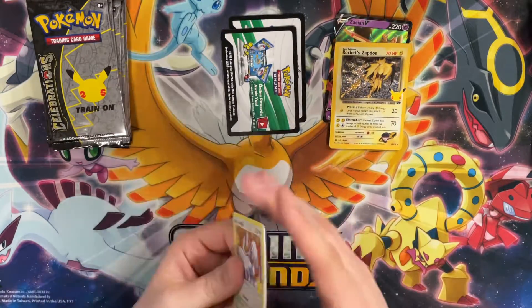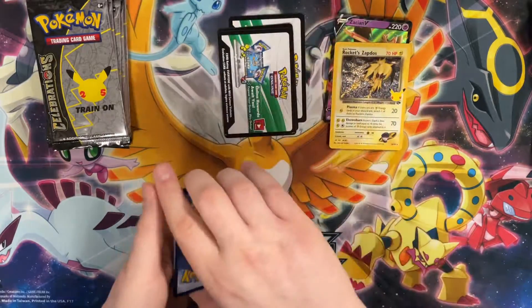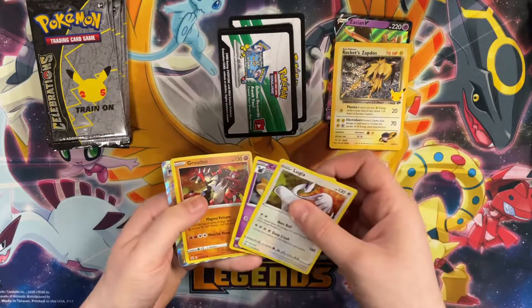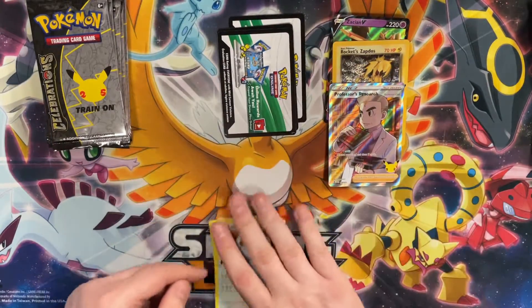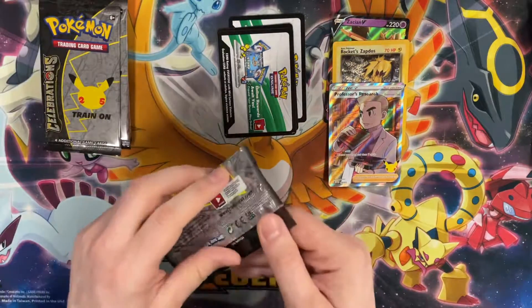Code card down — Lugia, Cosmog, Groudon... ooh, Full Art Professor's Research! That looks nice — I haven't seen that card yet. On to the next pack.